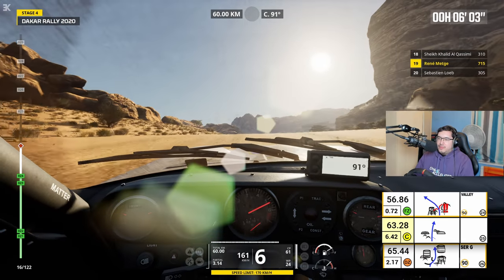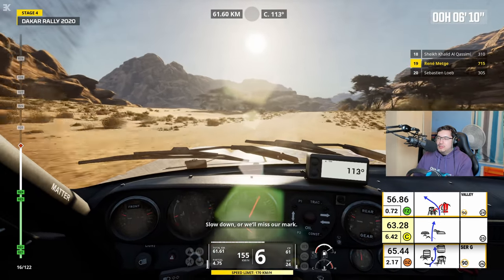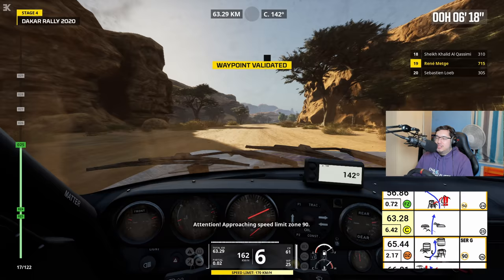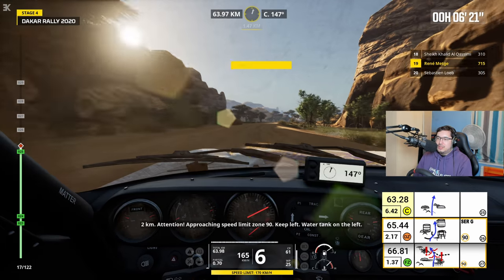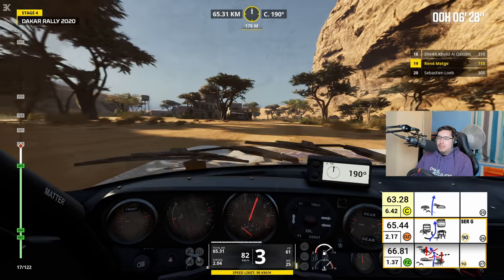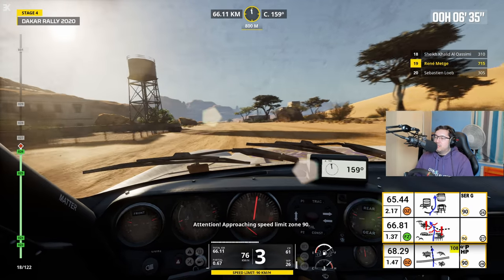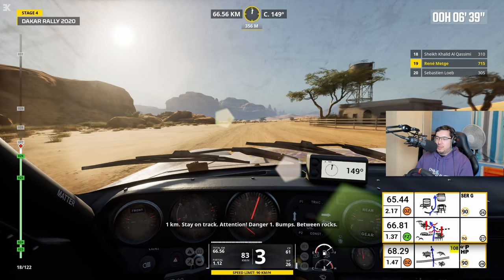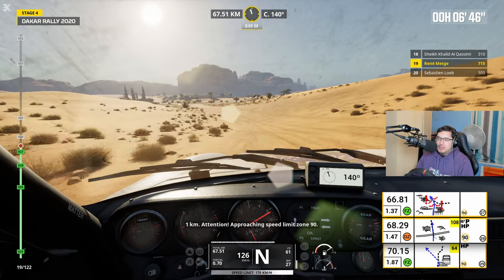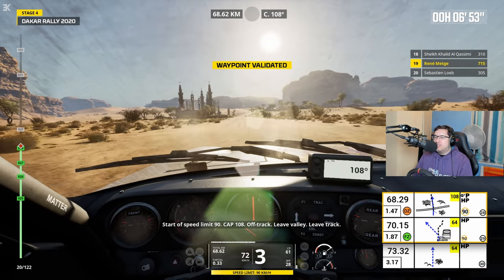4 km, restez sur la piste, entre les arbres. I do have a waypoint before the 90 as well. Oh, speeding again. Definitely increasing tire pressures as well, doesn't it? Increases flat-out speed. 2 km, attention, zone de limite de vitesse à 90 en approche. Serré à gauche. Début de zone de limite de vitesse à 90. Serré à gauche, cap 187. Another 90 — brilliant. They literally are coming in pairs. Just got it down in time.